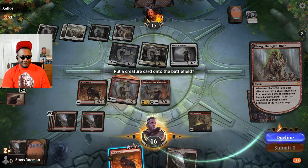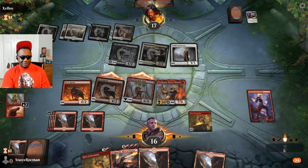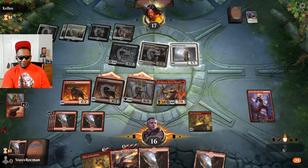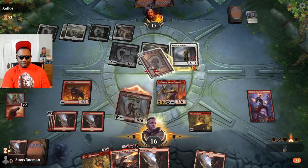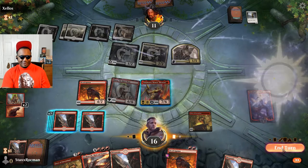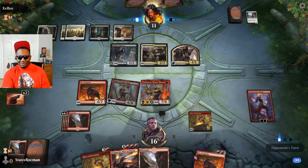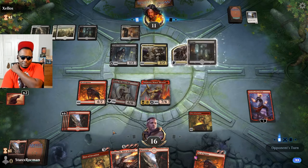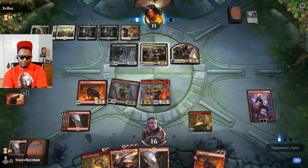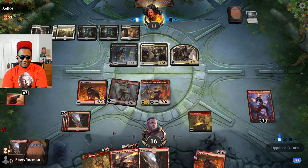Leaving the Ox on defense because if he kills it I don't want Chandra to be eating too much damage - I want Chandra to stick around. At least I'll still have Perforos up to block with. He's gonna get a spirit now. If he removes the Ox, he can swing with his other two and I can block one, so Chandra will eat two damage at least. He's looking to kill me - he's flickering all of my stuff.